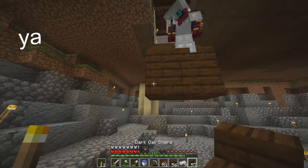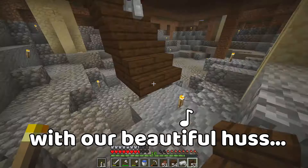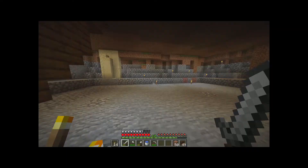Gonna surprise Platypus with our beautiful house. Should I get rid of all the wood under here? It's fine, that can stay. This is a nice amount of space actually - it is quite a bit of space. We got this nice little triangle, this nice little rectangle thing dug out here in the bottom.